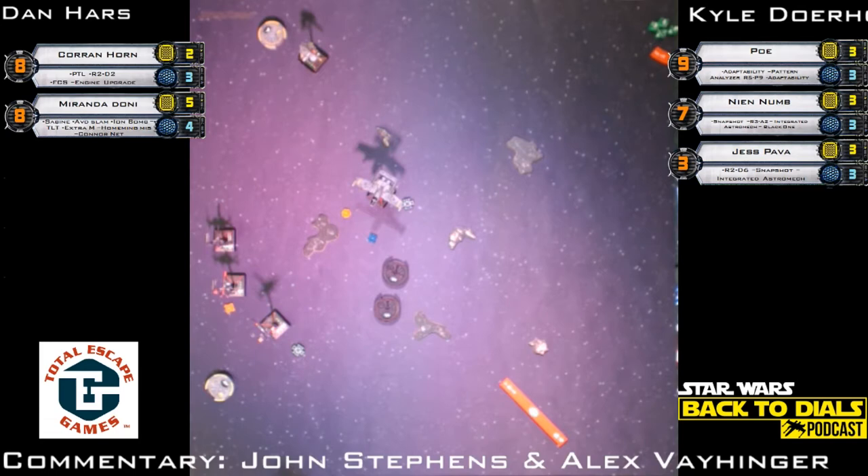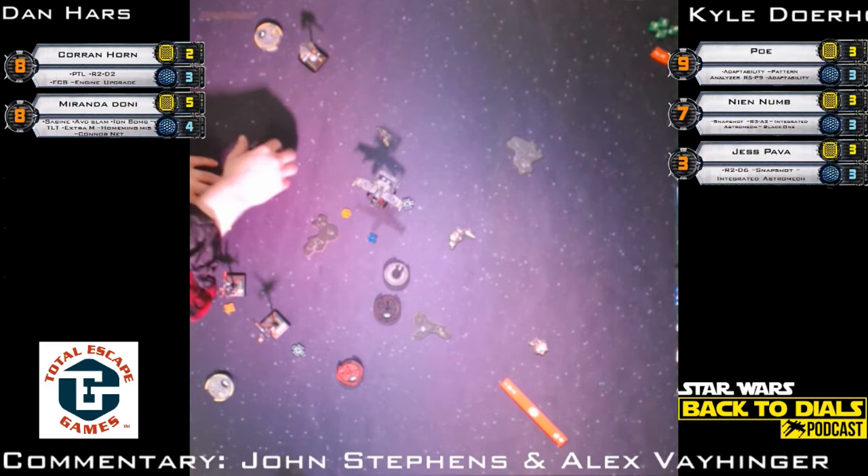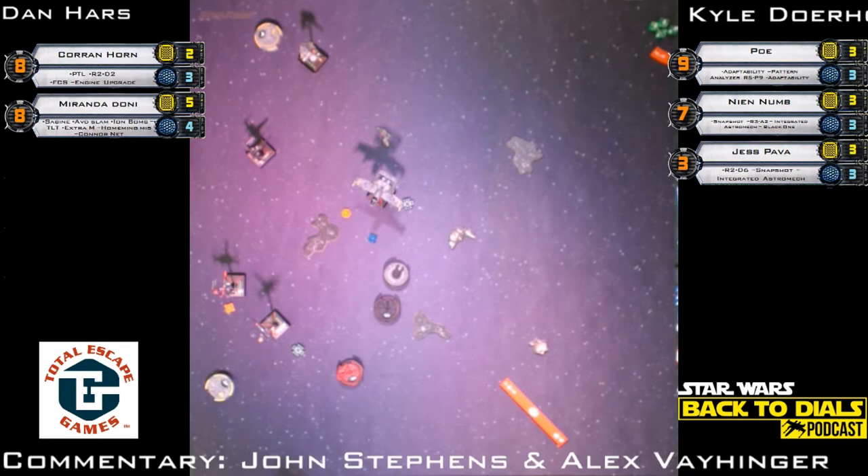If you were here for round six you saw Dan play a game that was not aggressive at all. He was playing Commonwealth Defenders — that matchup is really not good for me. Dan said he brought this list specifically to play Commonwealth Defenders; he didn't see him until the top eight. Miranda's slamming and multiple bombs — it's just a nightmare. Short move from Jess and a focus token. Long bank maneuver from Nien Nunb.